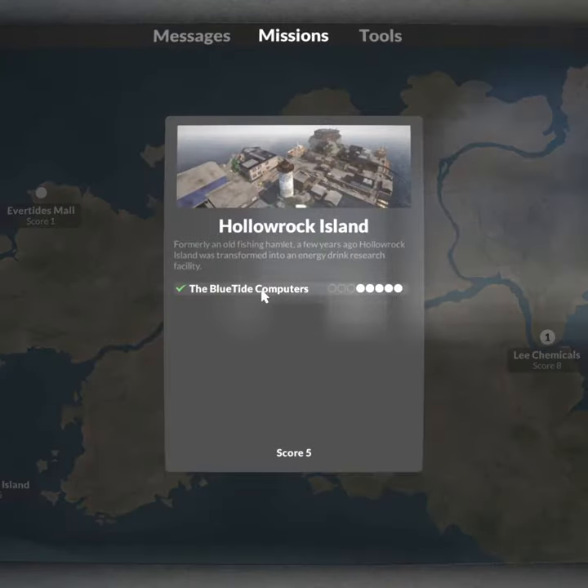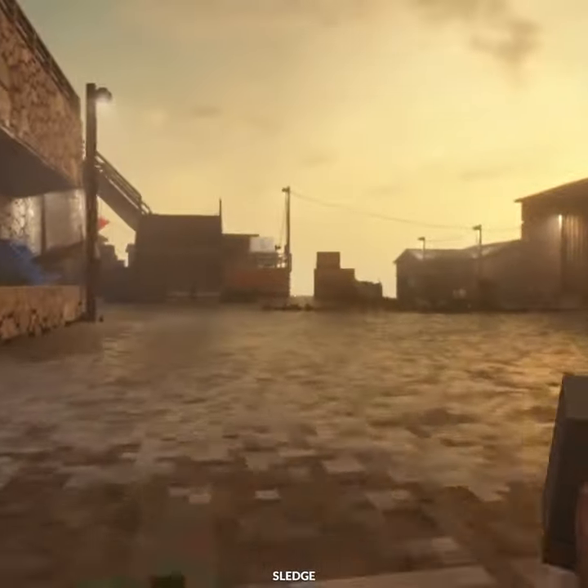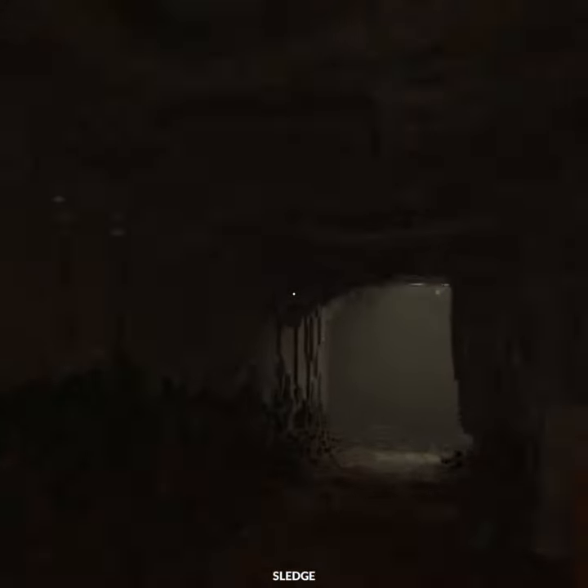First, travel to Hollow Rock Island — you unlock this when you get to mission 14. Once you're in, head left from your escape vehicle towards a cave-looking area. Travel down there and you'll notice a hatch just above you.